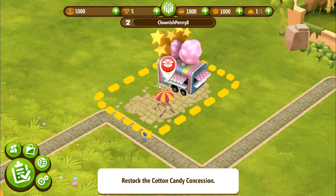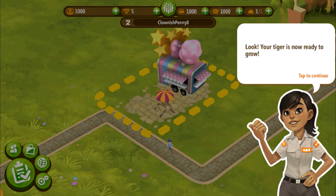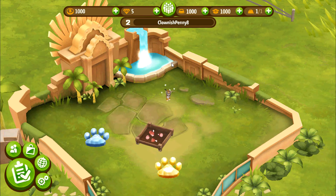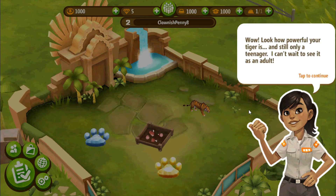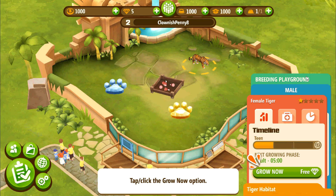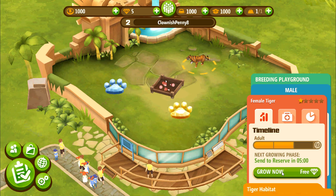Your concession is ready to serve your visitors, but it needs to be stocked. Your tiger is now ready to grow — it's always heartwarming to see them grow up. Select your tiger to watch him transform. 50 points of something — I don't know what. Wow, look how powerful your tiger is, and still only a teenager! I'm too curious — let's see it grow and mature now. Oh look, it's still free!